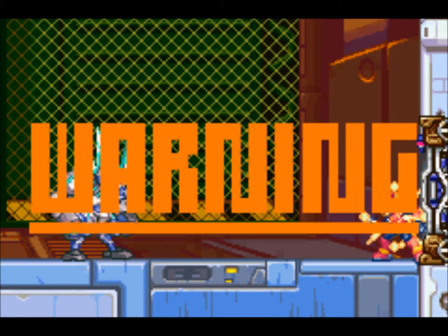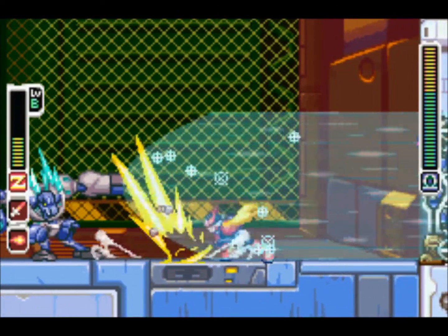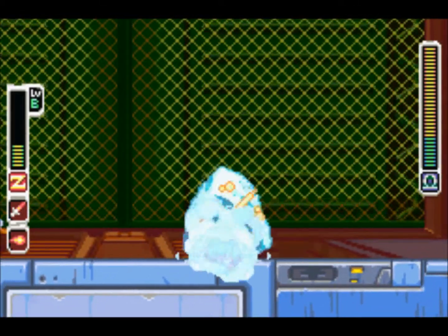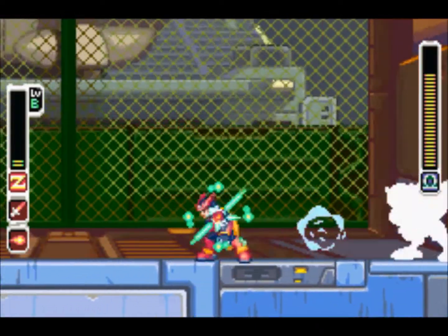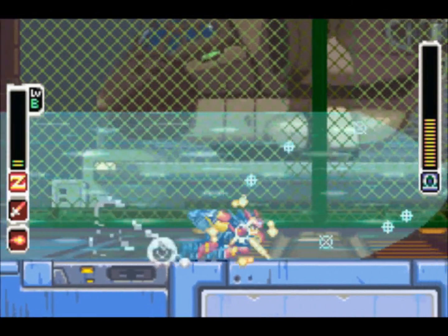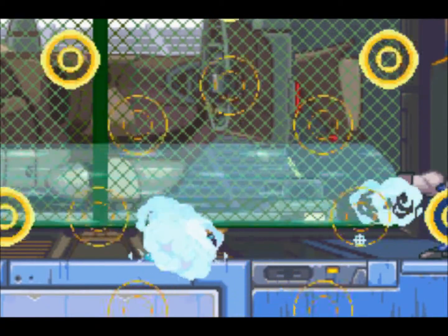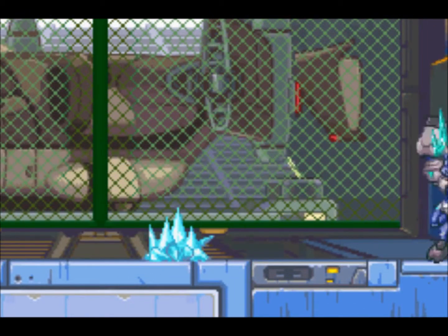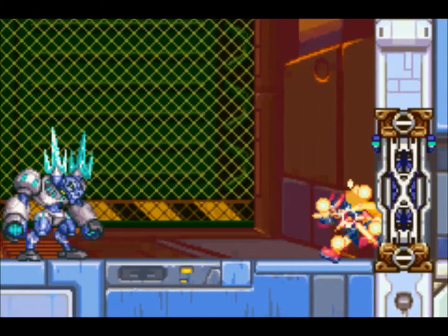So yeah, we gotta destroy this guy. Obviously he's ice, so he's weak to fire. He does this and it'll slow you down - as you can see, I'm going super slow. He throws the ice, it freezes you, he jumps on you, and that takes even more damage. Every time you hit him, he'll mostly jump in the air. You just gotta be careful and not die. He had one pillar of life left - I almost beat him. But since I don't care about rank anymore, I went ahead and retried.